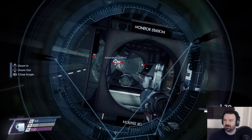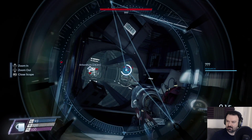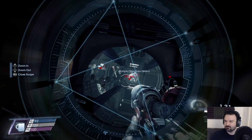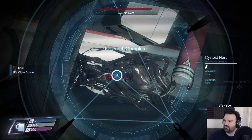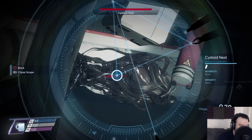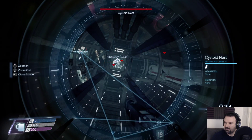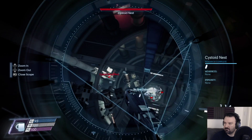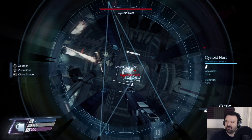There's definitely some weird enemies coming up here — look at this thing, it's on fire. I'm scanning it. Scan complete — more specimens required. It's called a cystoid. Research complete — weakness: none, immunity: none. It's just a weird looking thing. I think these are some of the things we saw outside previously and I didn't know what they were so I ignored them. I guess I should just shoot it. I'm gonna have to kill them — holy shit, I killed it, blew it up!